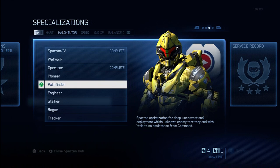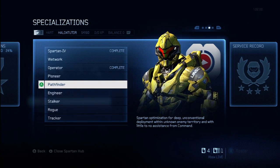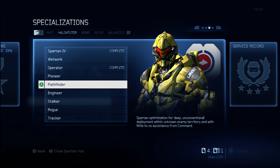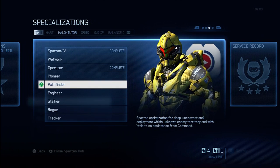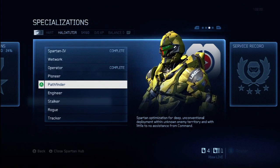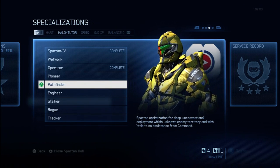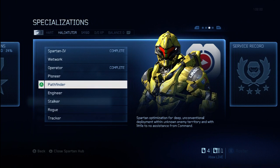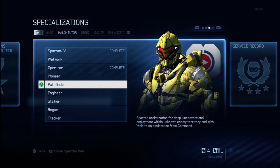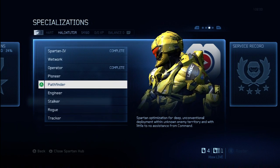However, the most important factor when determining which specialization to select is the modification you're going to receive when you complete that specialization. In this case, with Pathfinder, the modification that you unlock is the Gunner Support Upgrade.